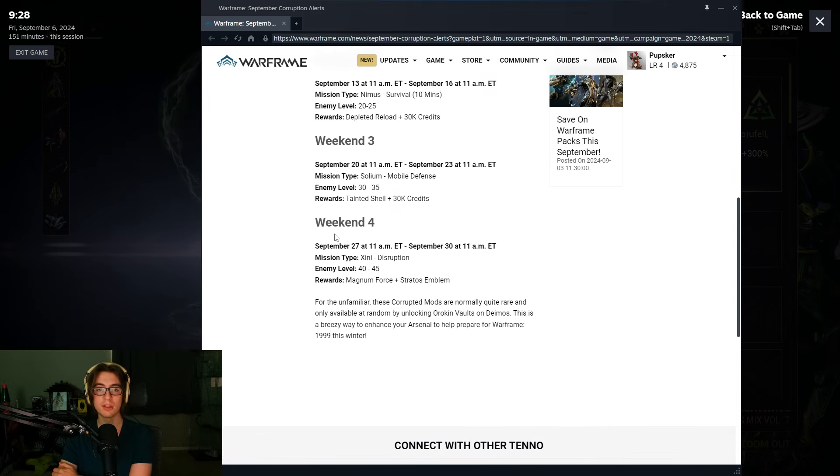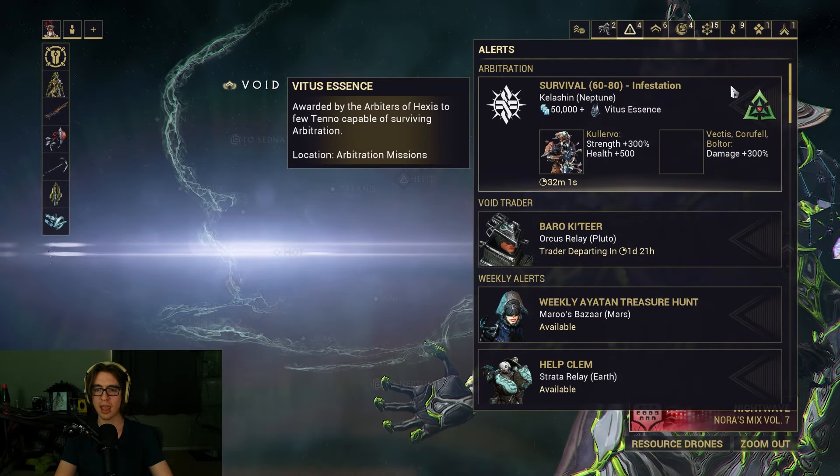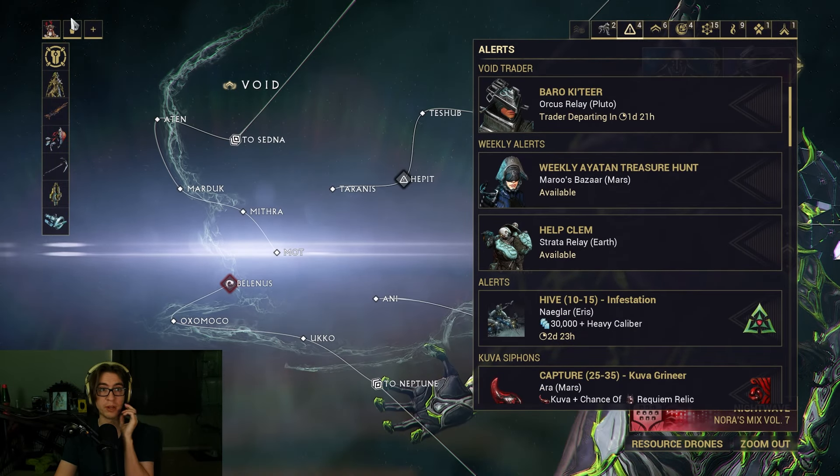Lastly, week 4, September 27th to 30th, it's a disruption mission at level 40 to 45, and you get magnum force and a Stratos emblem. So overall, decent enough rewards if you need it, and let's quickly run the hive mission just to do it.